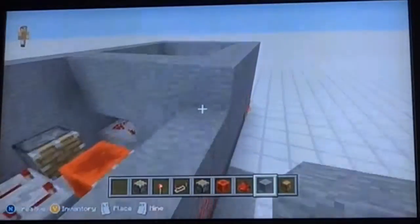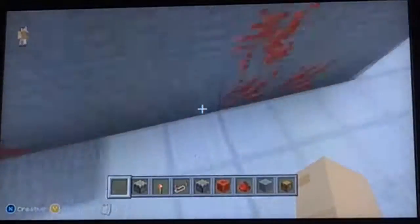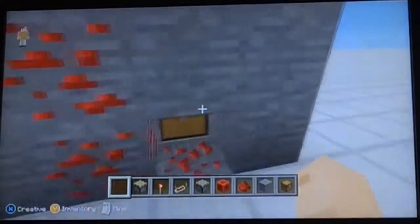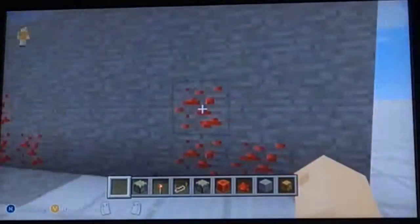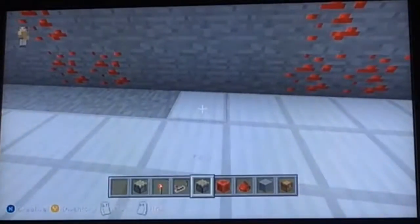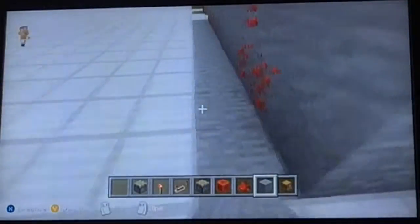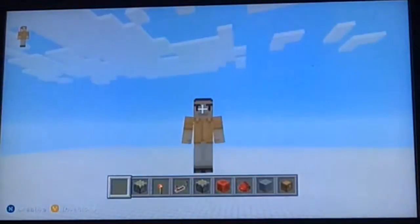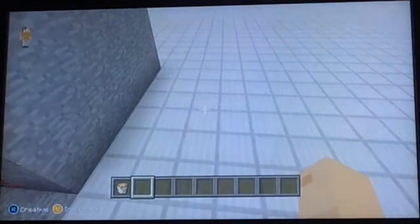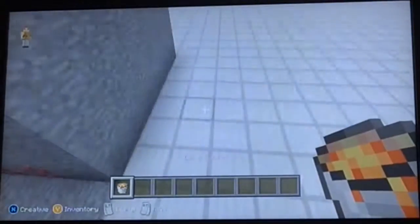That is simply one of the really easy redstone ways to hide your chest. All you do is hit it, it opens, you access your chest, put whatever valuables you want in it, and it shuts like nothing was ever there. That is number six.